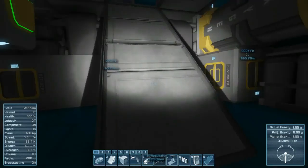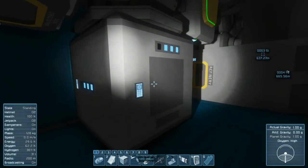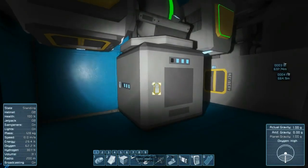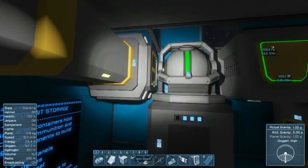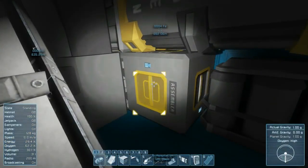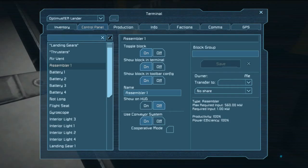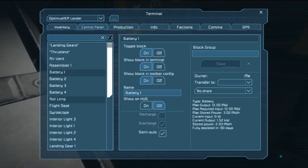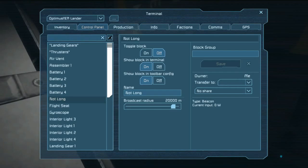I now have power running through the station via the nuclear reactor — anything touching it has power. When we disassemble the medical bay you'll see it light up. I need to get some lights put up in there too. Regarding batteries: if you used to tear them apart, they'd give up power cells. Now if you tear them apart, the power cells are destroyed and become scrap metal. I don't like that because they're kind of expensive to make.